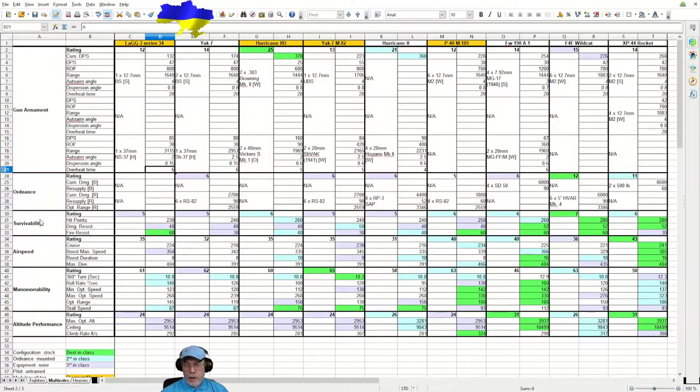Survivability: most of the figures are fairly compressed, and as usual the Americans have the best figures. There is one figure of note though — 60 on fire resistance. The Lag 3 was very fire resistant, which is unusual for Soviet aircraft in World of Warplanes, and it's actually true to life. It did have good fire resistance despite being largely constructed out of wood.